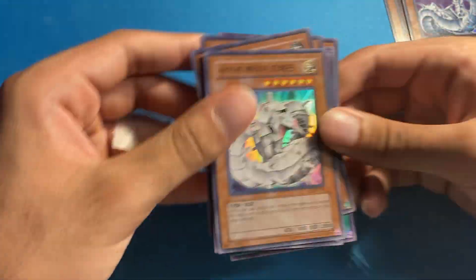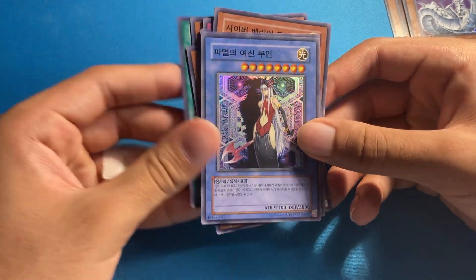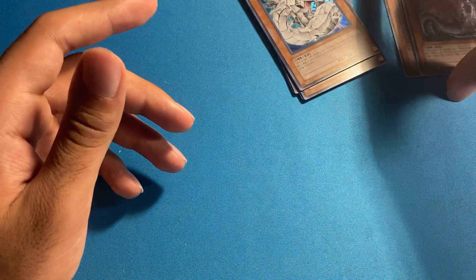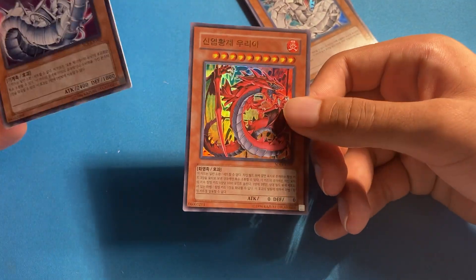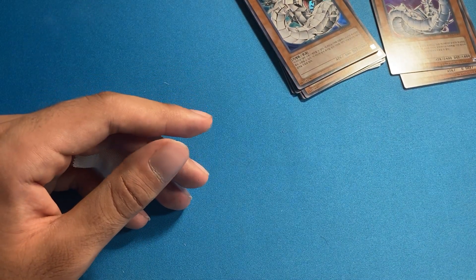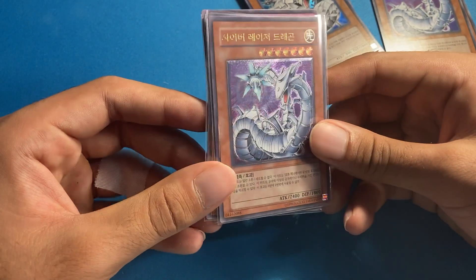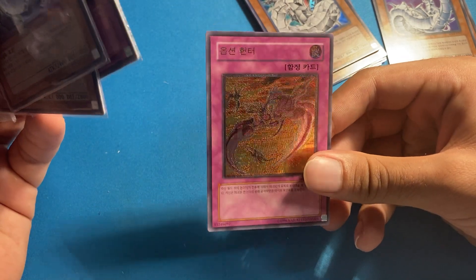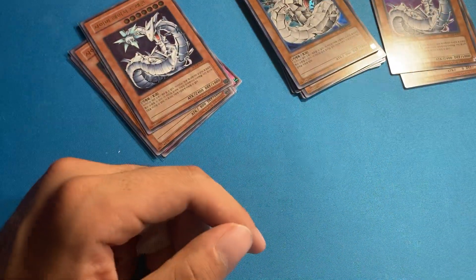Super rares — does anyone really care too much about those? Ultra rares: we did get one sacred beast, Uriah, so that's cool. Ultimates were not that great — a little below average. Cyber Laser Dragon and Cyber Barrier Dragon are definitely cool, maybe average. Karma Cut and that other one — not even going to give it a name. Thank you guys for watching, peace out!